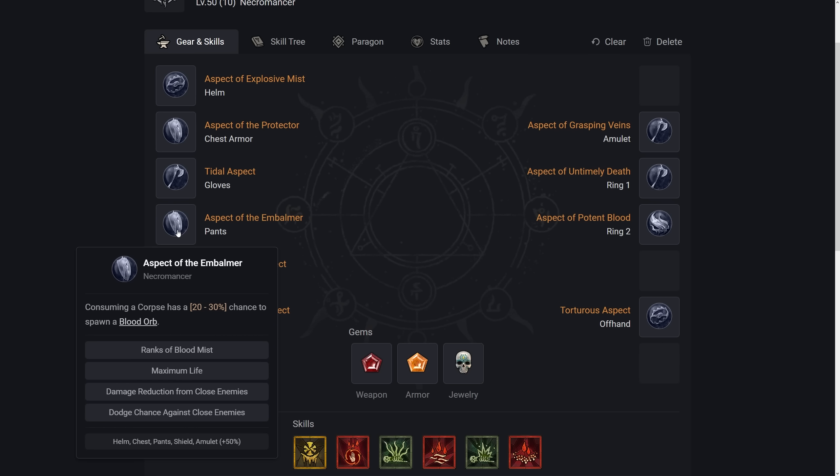For Pants, we want Aspect of the Embalmer — consuming a Corpse has a 20% to 30% chance to spawn a Blood Orb. Note that for the Chest and Pants, if you swap the two slot locations, it's no big deal. There are only two things that need to be in specific slots, and I'll get to those. For Pants affixes, we want Ranks to Blood Mist, Max Life, Damage Reduction from Close, and Dodge Chance against Close — all very nice here.